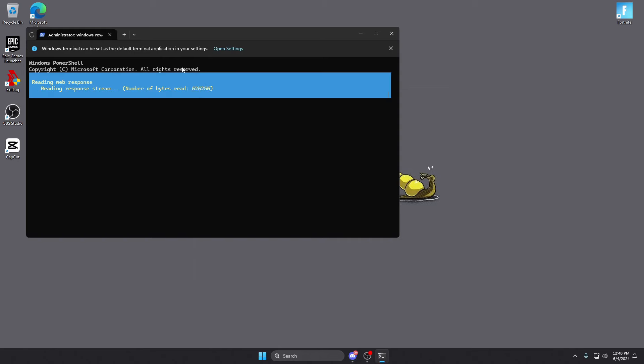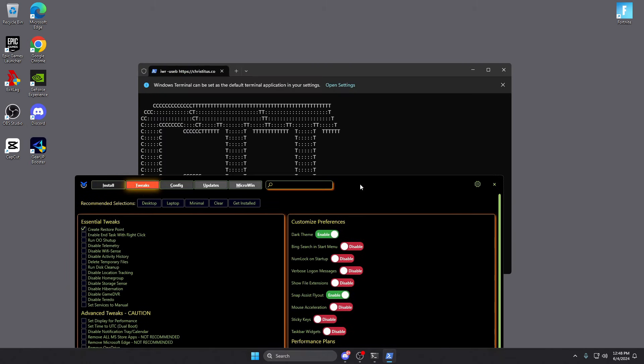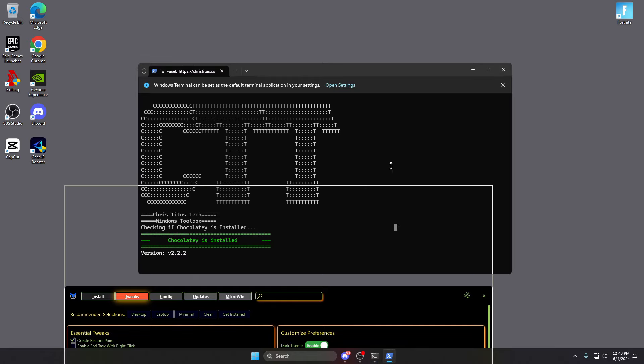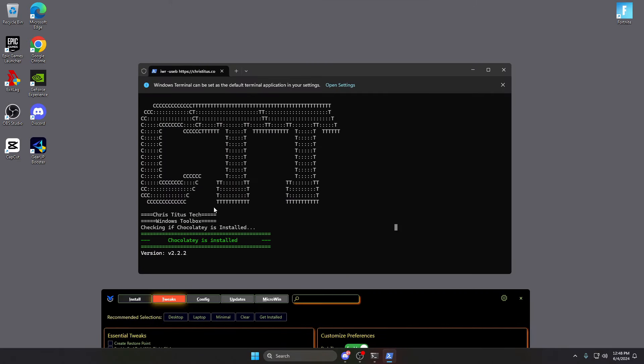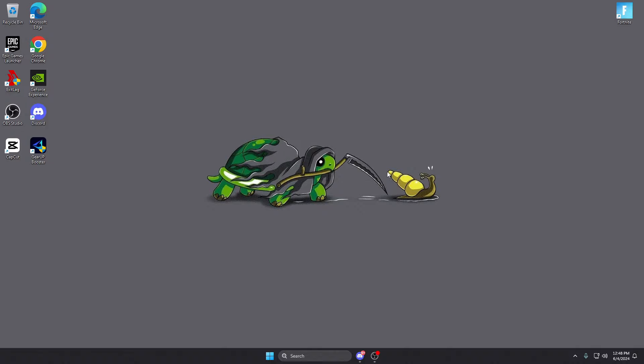None of this is harmful to your computer. You can look up Chris Titus Tech on YouTube — he has his own channel and explains everything about how it was made. I recommend running the basics: delete temporary files, sticky keys off, widgets off, mouse acceleration off — it's a quick way to clean out everything and disable quite a few background processes. Hit 'Run Tweaks' — I've already done this. It runs in the background, all tweaks are applied, then you just close it. No install, nothing like that — it's done.